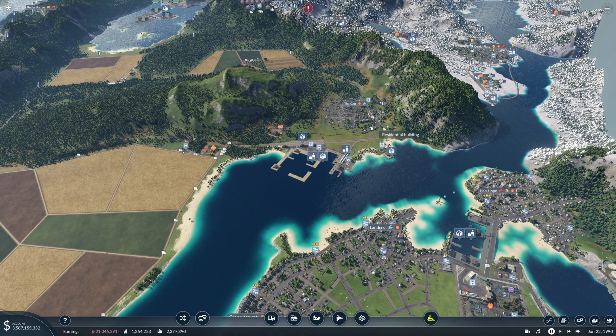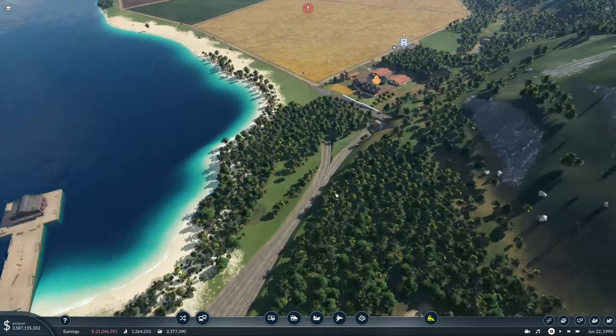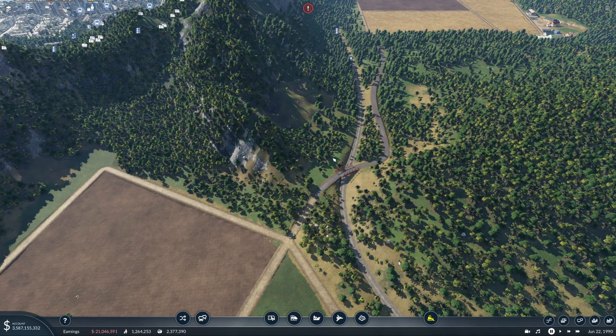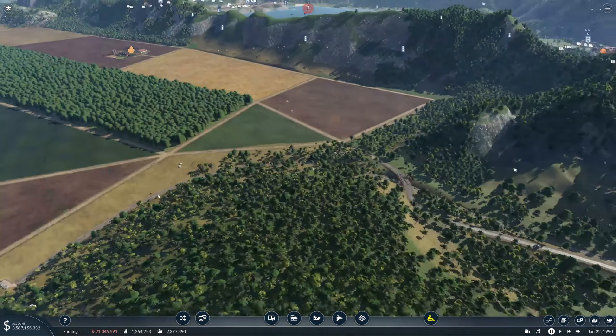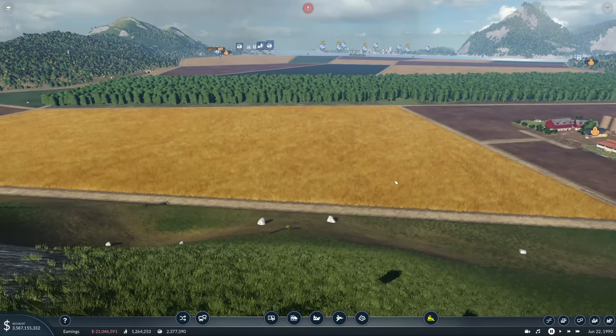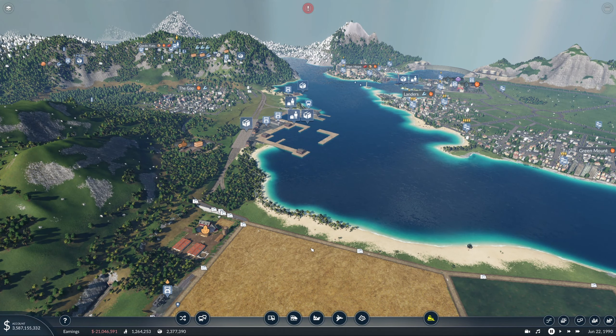We've got to get the train line in, the ships running, the freight running, and a ship line in here. Next episode that's what we're going to be working on - getting all the lines hooked up, getting the road network hooked back up, getting all the products working again, and hopefully getting our passenger line running. The reason I've got this split off here is we are going to be running people down this coastline into Sandy Shores, potentially back up the other side to hook back up with this rail line. We could even cut under the farm with a cheeky tunnel to get some pretty scenic farm track ride-alongs.